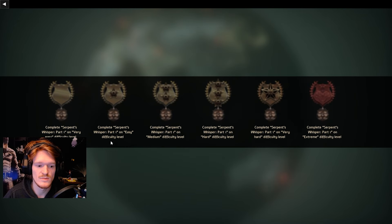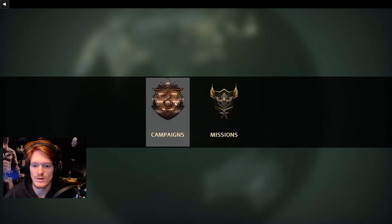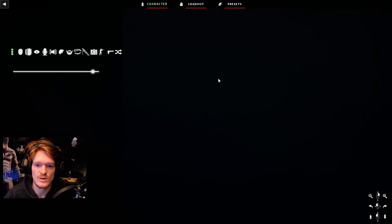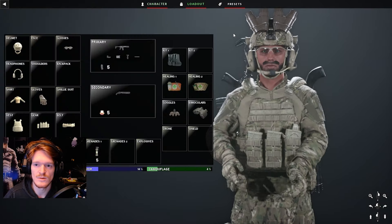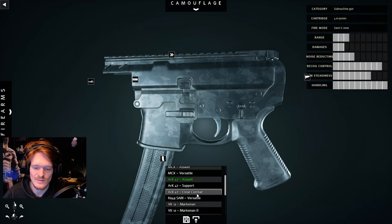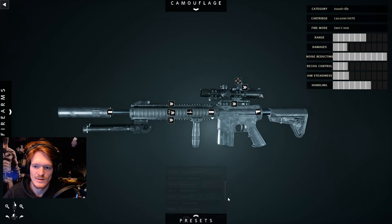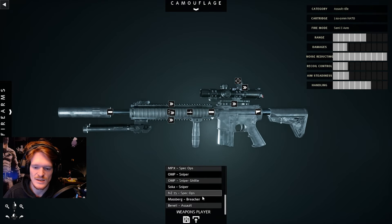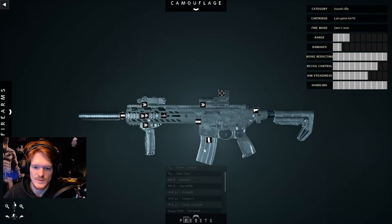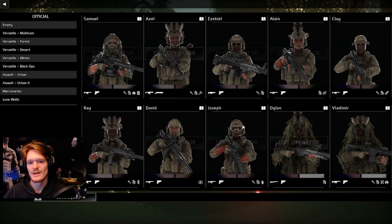There's rank which I assume comes from XP. I have to finish a full mission to get XP. Campaigns on normal — completed. There's hardcore mode and a bunch of other stuff. It's early but you can come in and mess with anything you want. Oh there are presets — close combat, marksman, breacher, assault, shotgun, MCX assault. He's even got loadout presets. So much different customizable stuff.